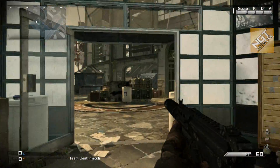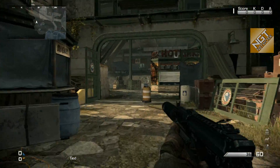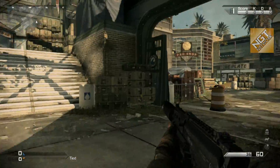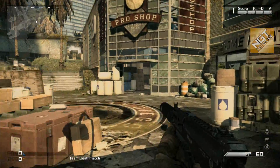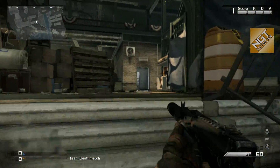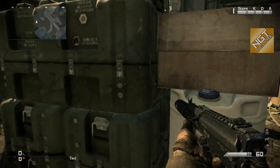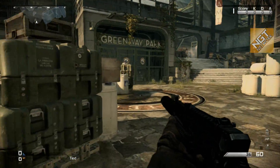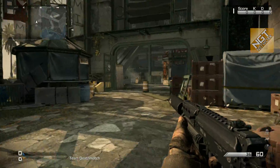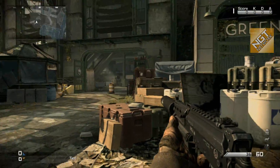One of the things we're going to go through — and I believe this exists on almost every multiplayer map — is field orders. When you kill enemy players, sometimes they drop a blue glowing briefcase, and when you pick it up those are field orders. If you complete the field order you can get a care package drop. There are care package drops that are map-specific, and in this particular case it's the KEM Strike — the KEM only drops from the care package in this map, but you can also get the KEM through regular means.